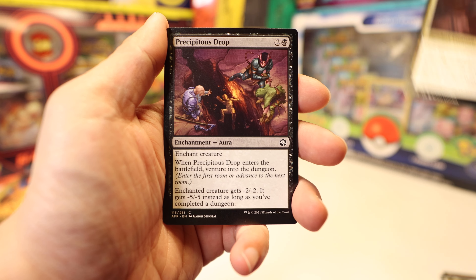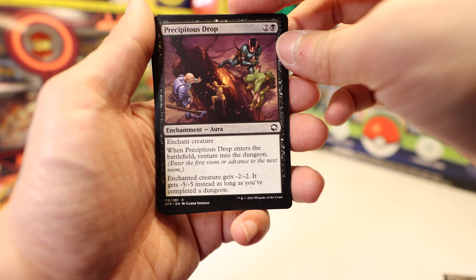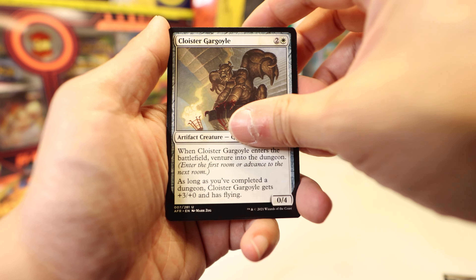Fate's Reversal. Barrow one again — very nice. Perceptive Inquisitor. You know what, I like this card. Minus minus five — it's kind of slow but I think it's not bad. There are definitely better cards.